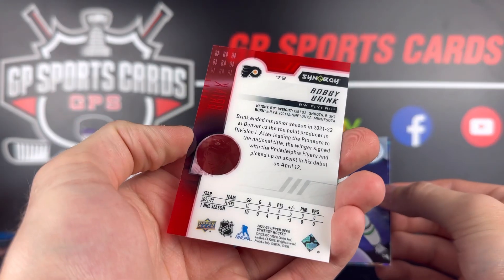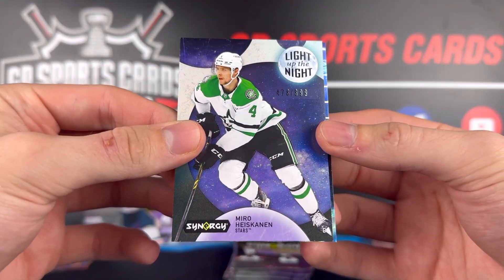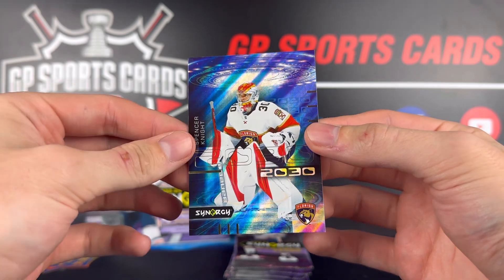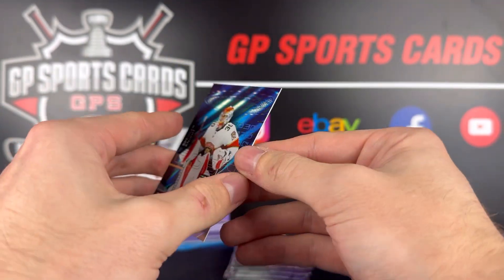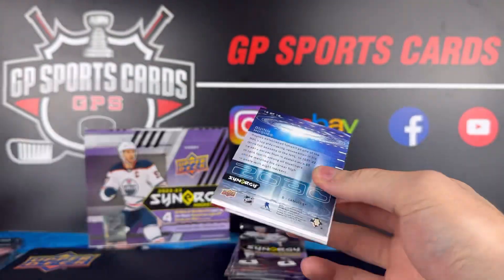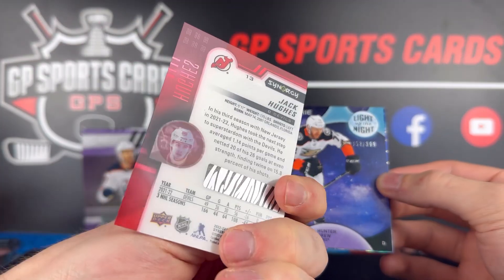Pack number four — we got Bobby Brink on the rookie, just a standard base rookie. Miro Heiskinen Light Up the Night out of 899, and on the back we got a 2030 card of Spencer Knight, going with the alien theme on this insert. Spencer Knight — such a shiny card, very cool on the back.